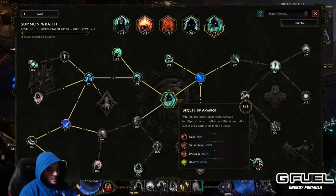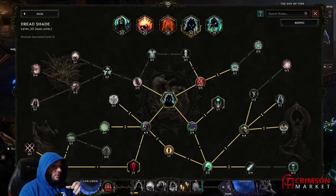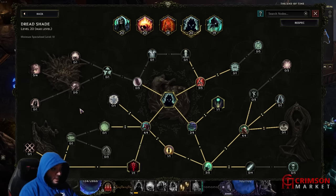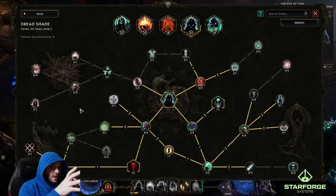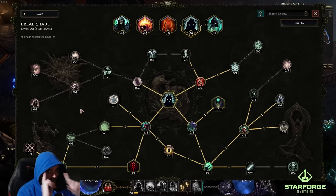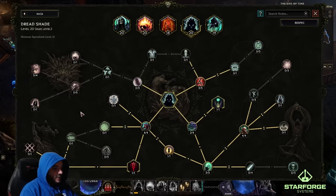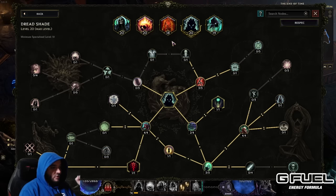We're also going to pick up damage and health nodes. Everything is logically picked to do more damage with Wraith. The way that we always crit is from this buff: Dreadshade. This buff makes our Wraiths always crit via the Egoism node — that's why we path down there. We apply this buff to our Wraith and we're going to have to refresh it and pay attention to it. Once every 18 seconds or so when the cooldown is up, we make sure to reapply it so our Wraithlord is just dominating everything.